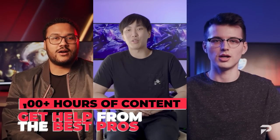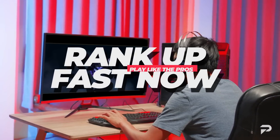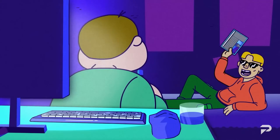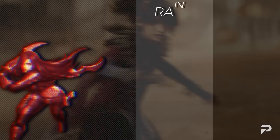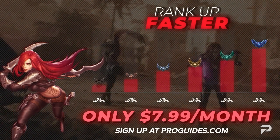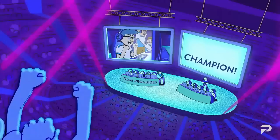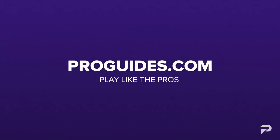Before we get to the tier list, I just want to take a minute to remind you that while meta videos and other content are a great way to pick up some quick tips, if you're super serious about improving, you should head over to ProGuides.com. Our coaching staff is made up of top level players and they're available 24/7. For just $7.99 a month, you can take your ProGuides experience to the next level — premium sub gives you access to all courses and bootcamp content, plus a 10% coaching discount. It's worth every penny. Now, onto the tier list.